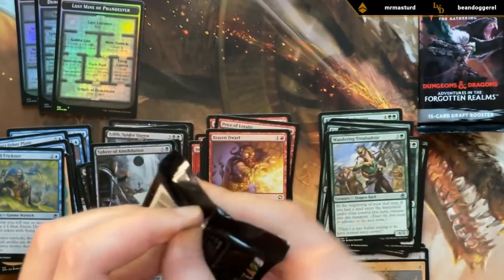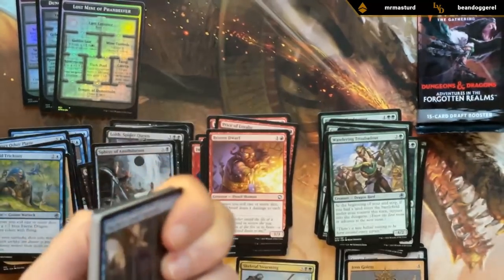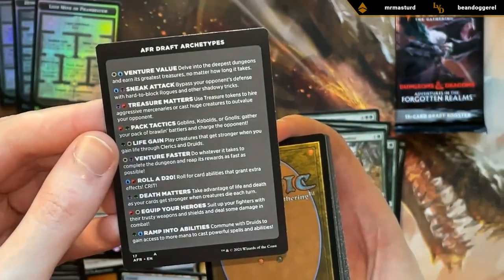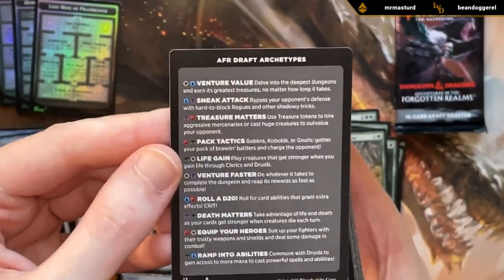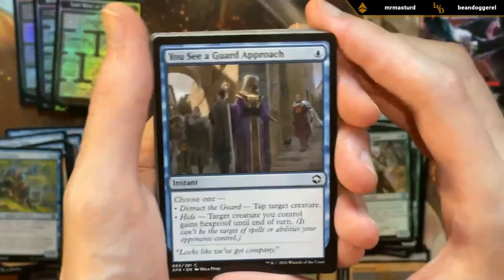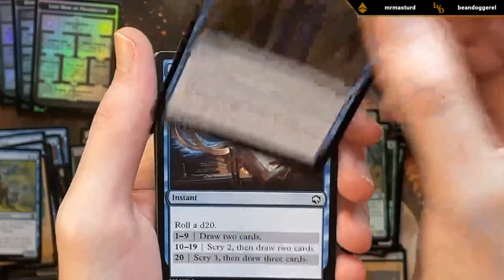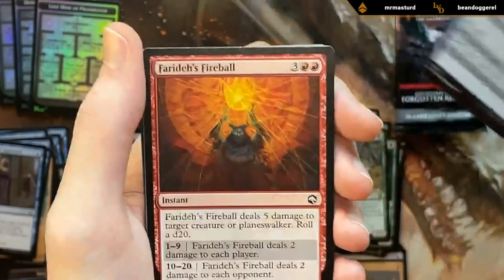Pack number five. I've got a nice reminder card explaining all the archetypes in draft, a very nice addition in these packs nowadays — it gives you an idea what the archetypes are all about. You See a Guard Approach — not an exciting spell, but if you've got a very valuable creature to protect you could consider it. Another Contact Other Plane. Although it's going to take some convincing not to go black-green at this point. Faraday's Fireball — good red card.